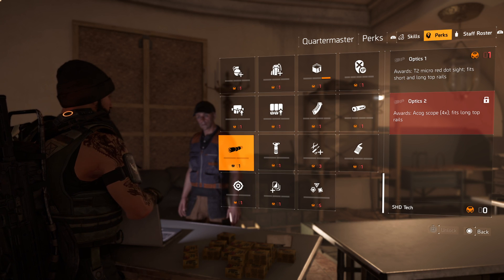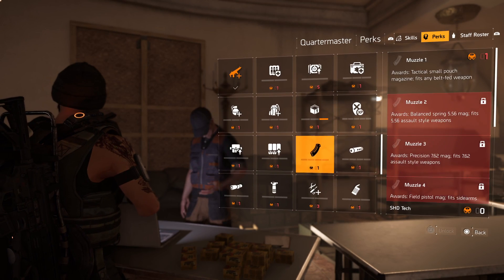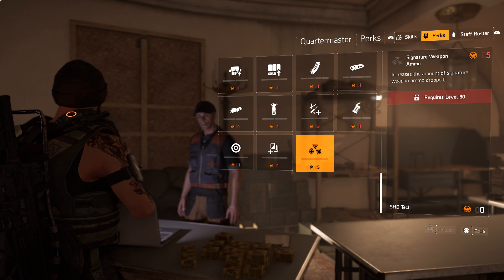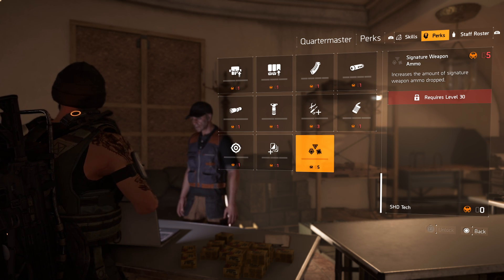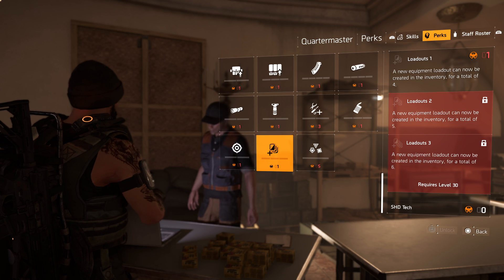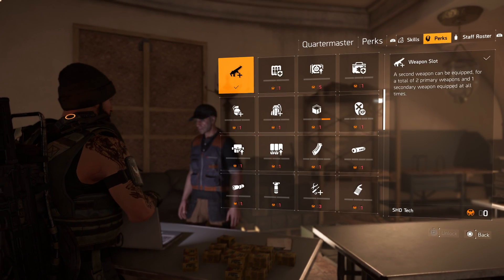It awards optics like micro red dot sights for short and long range — maybe you don't pick up attachments directly but unlock them through skills. Signature weapon ammo is also here: the signature weapon is something you get in the end game, like the crossbow in the beta. You can increase the amount of signature weapon ammo — things like explosive crossbow bolts. New equipment loadouts can now be created in the inventory, which is always useful. And hard bounties give access to one hard difficulty bounty per day.